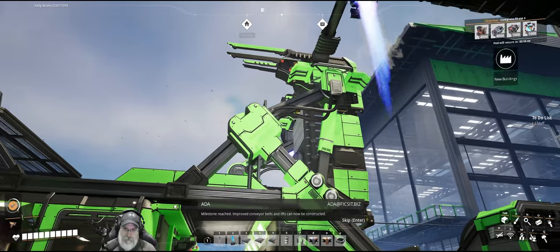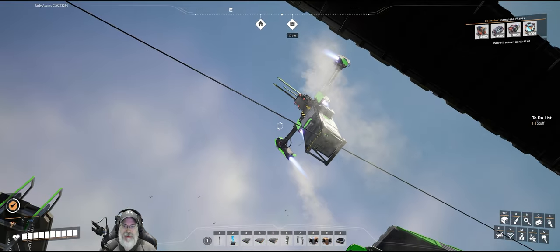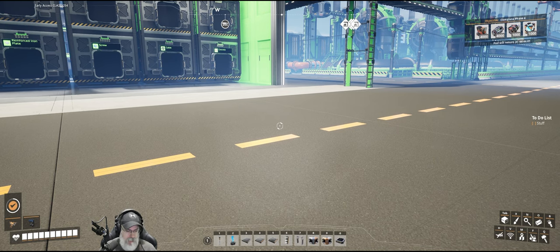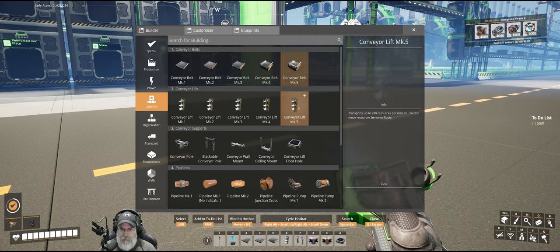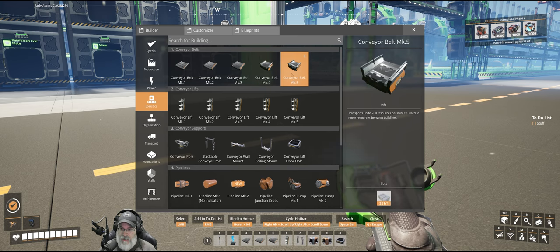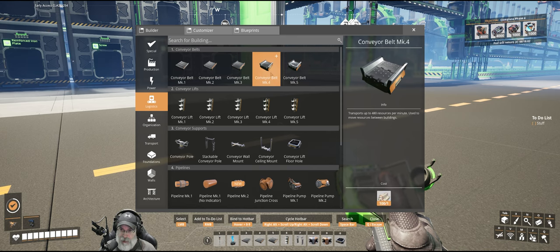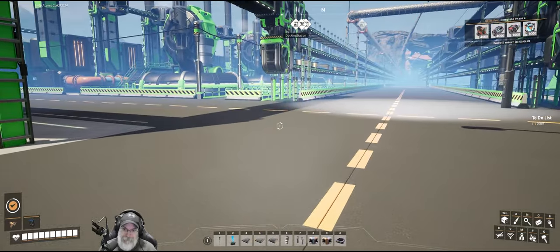Milestone reached — improved conveyor belts and lifts can now be constructed. We can now make Mark 5, and both the Mark 5 belt and lift require aluminum sheeting. The Mark 4 and Mark 5 look very similar; the only difference is the Mark 5 has a little rail on top whereas the Mark 4 does not. The Mark 4 has a polka dot pattern on the belt, whereas the Mark 5 has more of a chevron pattern — that's how you tell them apart.